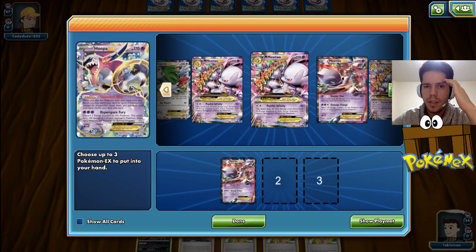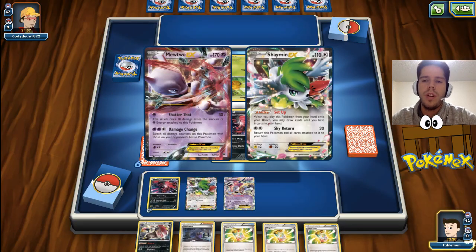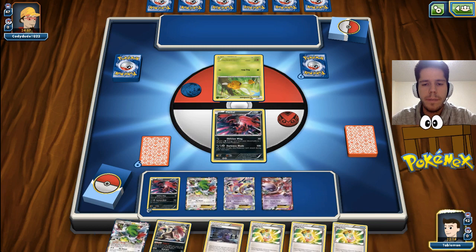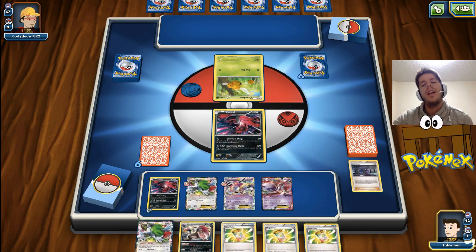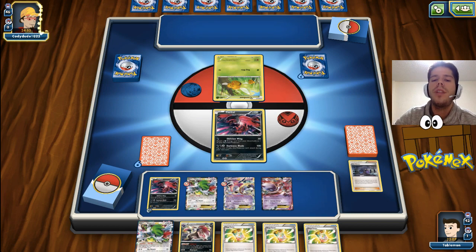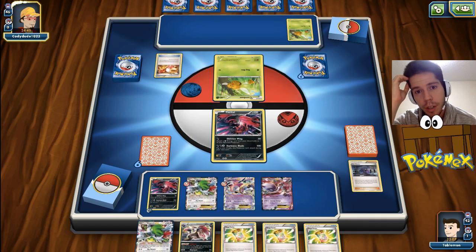I'm gonna get one Mega and Shaman. I'm gonna forgo the Zoroark right now because my hand really needs something. I'm gonna play the Hex Maniac, at least deny him some Shaman. Next turn I have one extra card guaranteed with my own Shaman. And I do have my top deck as well to hopefully get out of this horrible mess I'm in.